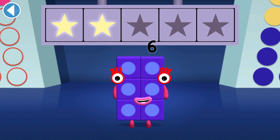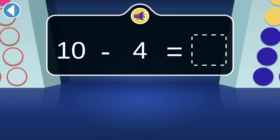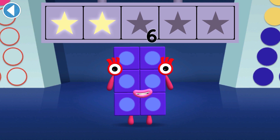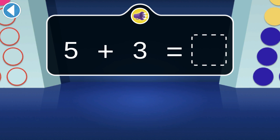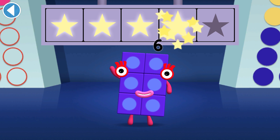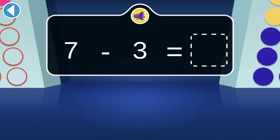Hurray, you won two super shiny stars! Ten is racing in the Number Block rally — when four of her blocks fall off, who is driving now? You won three super shiny stars! When five and three join together, how many do they make? Hurray, you won four super shiny stars! Tall Number Block Seven takes off three blocks to fit through a door — which number block is left?